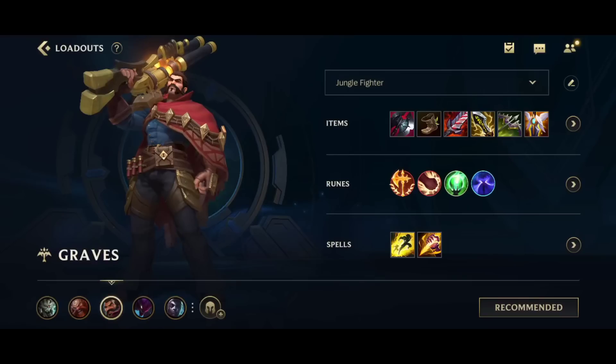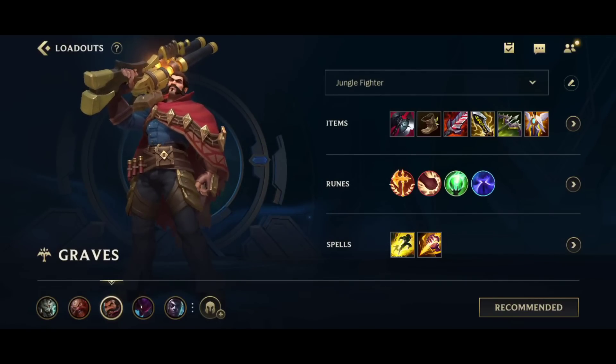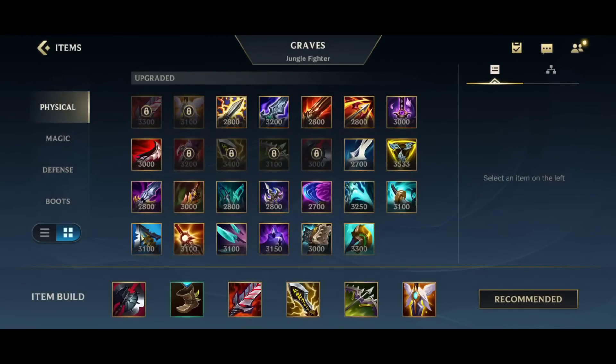It's a bit of a hit to his early jungle clear, but not too significant. So yeah, the build — nothing changed. You go Black Cleaver against hard matchups or against bruisers. If they have Lee Sin jungle or Kha'Zix jungle, you rush Black Cleaver first item so they don't one-shot you.